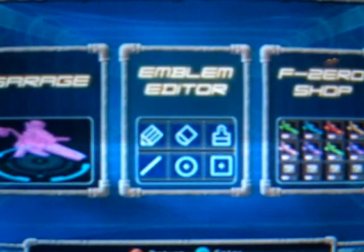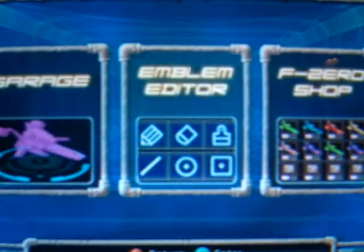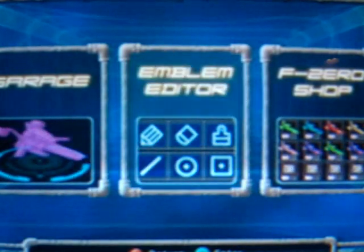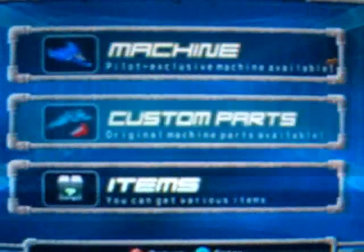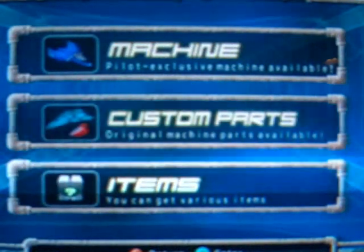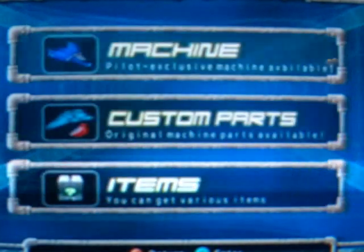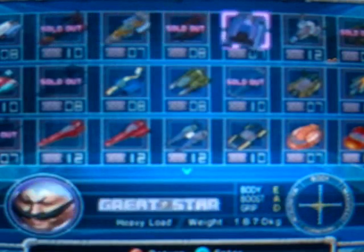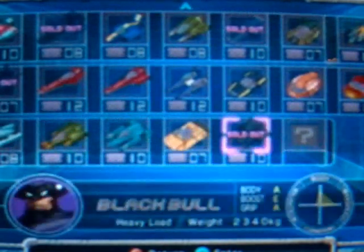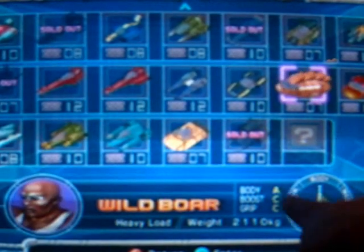Machine is where you buy all the characters — ones that say sold out are ones you already bought. I only bought a few. I think there are some more you can unlock. You'll see the little stat ratings like A, B, C combinations — I haven't seen one that's all A's; it's usually A, A, C or A, A, B, or B, B, C, or something like that.